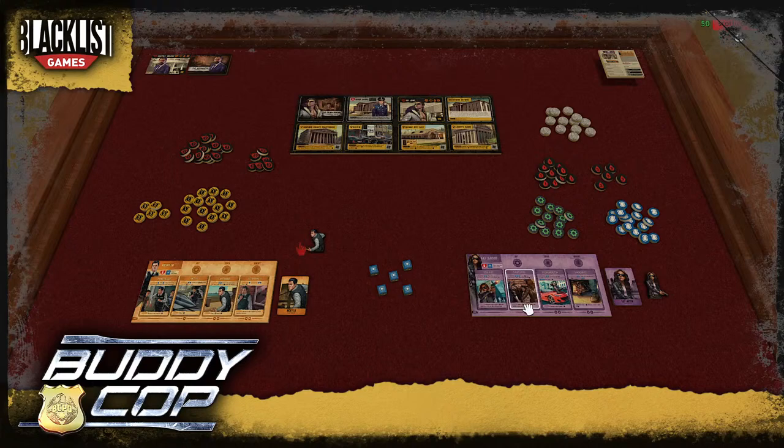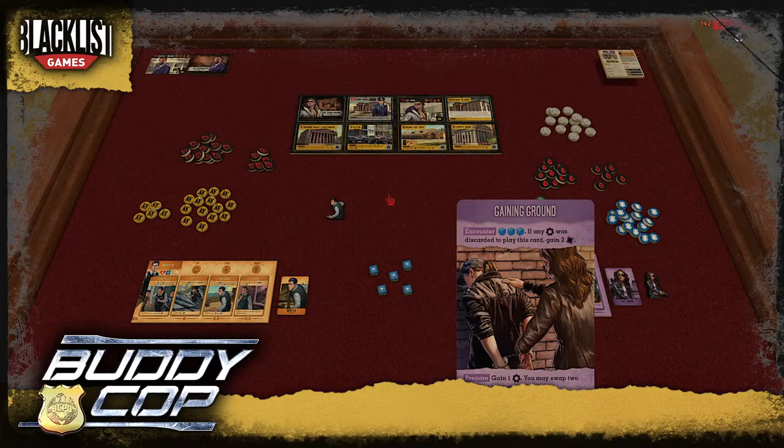On our turn, Scotty and I each take turns individually, playing cards from our action track. Every round we get two grit — that's our resource for spending to play cards. The cost of each card is shown by icons at the bottom of the board. As long as you can afford to play cards you can play as many as you want. If you can't afford a card, you can discard it for the prepare effect at the bottom instead.